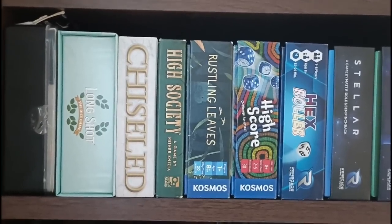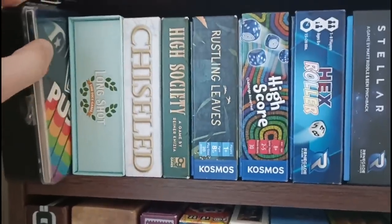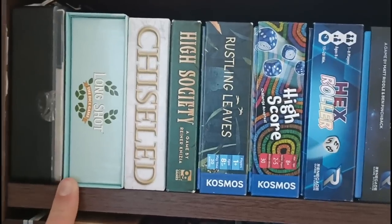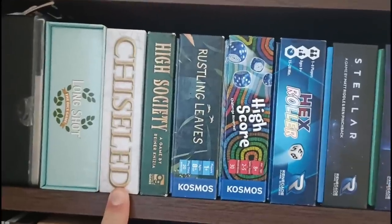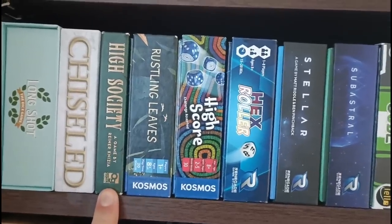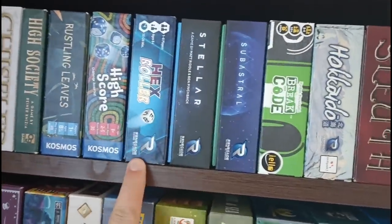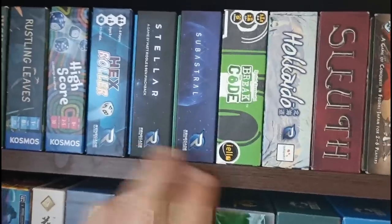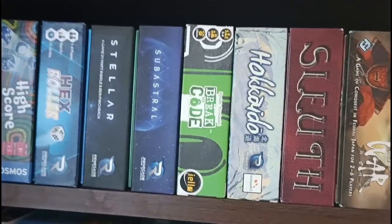On to the final shelf — this is where most of my lighter games are. At the top, very accessible fillers: Push — one of my favourite push-your-luck games — Longshot: The Dice Game, a brilliant racing game that plays up to about eight players. Chiseled is a deck deconstruction game — I like the concept but the gameplay isn't great. Classic bidding with High Society. Rustling Leaves. High Score — a very simple dice rolling game. Hex Roller. Stellar and Subastral — these are brilliant card games, Subastral being kind of the two-player version, but they're different enough to warrant having both. Really solid and somewhat overlooked filler games.